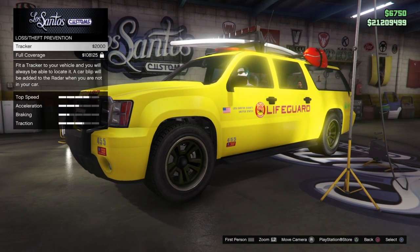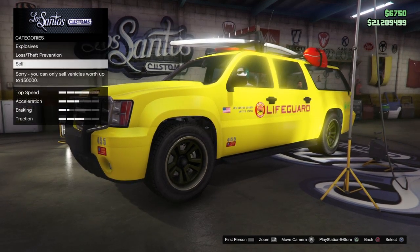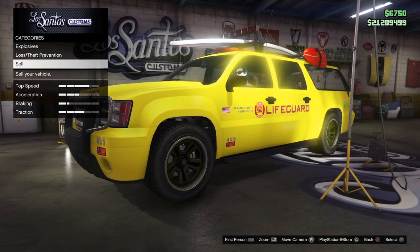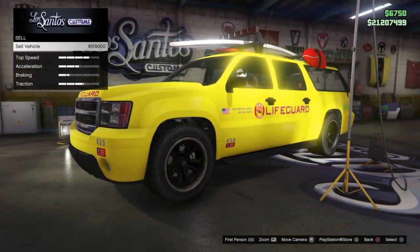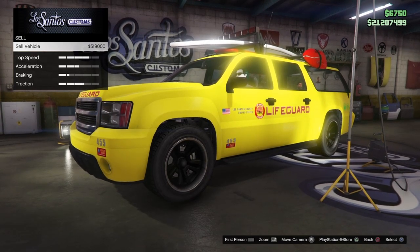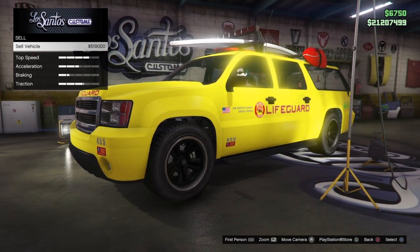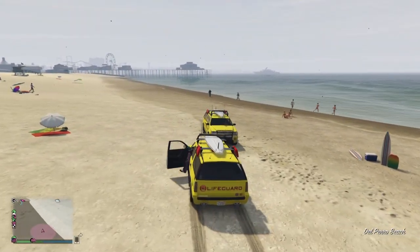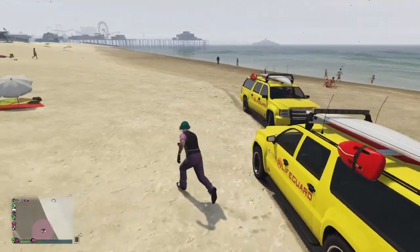You cannot sell the one that you stole off the beach, but you could turn around and sell the one that you bought from Warstock Cash and Carry and still have a lifeguard vehicle to run around with. You can also spawn them in for your friends who may not have one and help them save about $700,000 in GTA Online.